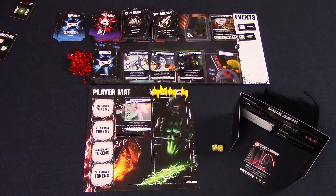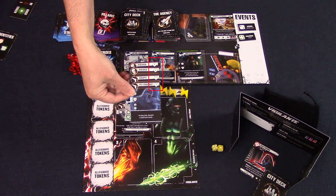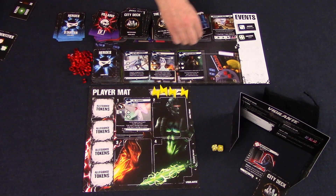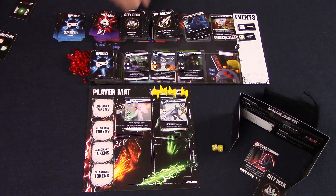Once you've done your free actions on your turn, you will take one main action by spending one of your action tokens. You can draw a card, or you could recruit a hero. Each city and agency card in your hand has an influence value on it — you would have to discard cards from your hand equal to or greater than the influence cost of the desired hero card from the market. Whenever you recruit a hero, they automatically go directly into the first open spot on your player board. If you already have four heroes, you cannot recruit any more.